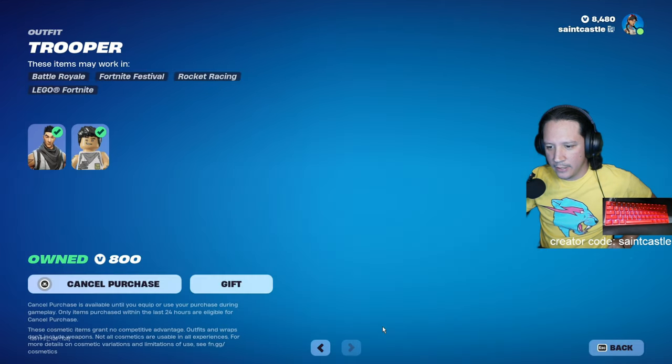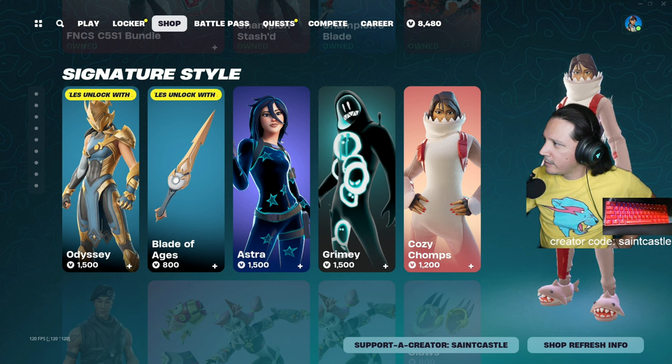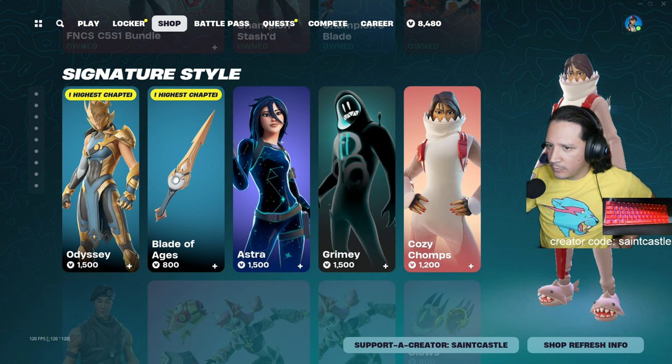I'm going through all these skins - what I do is basically look up every single skin and see which ones came out when and how many times they've been in the item shop. If they've been in the item shop like 50 or 60 times, I won't get them.